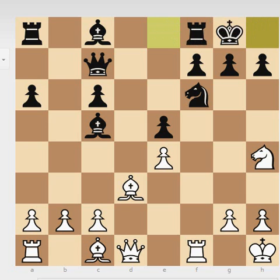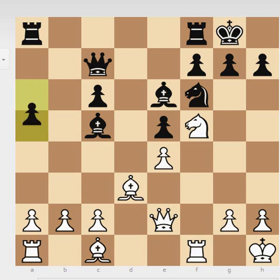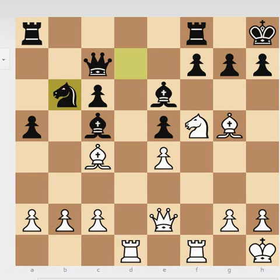It was a good decision by black not to play his knight to g4. Instead, Portis calmly castled — you can see what a solid player he was. But now white has knight to f5. White could have taken here, which would have been equal, but he played bishop e6, which is still okay. White plays his bishop to c4.